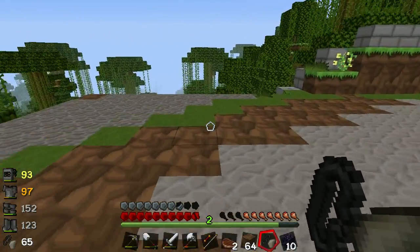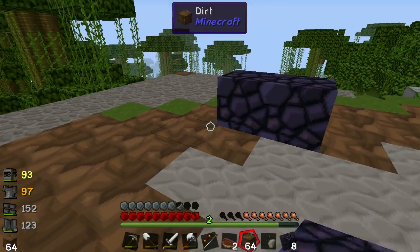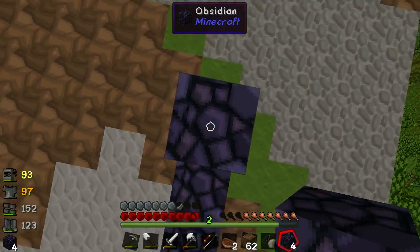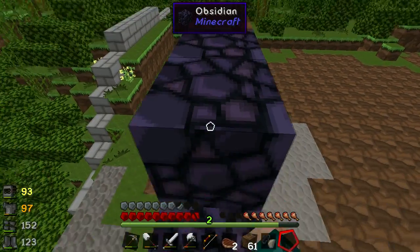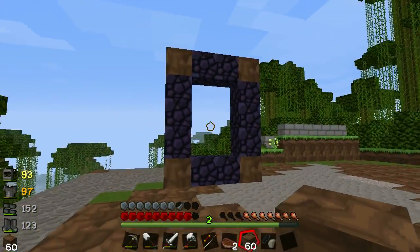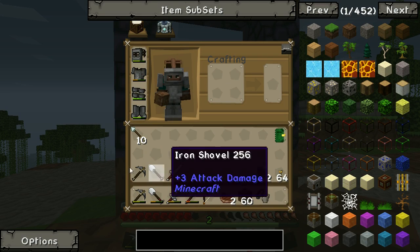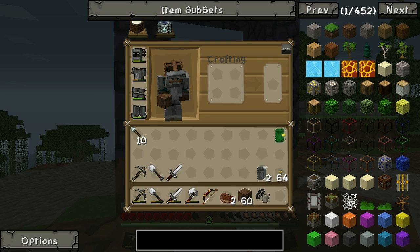Where do I want the nether portal? I'm thinking it certainly wants to be at the back, so it's going to go here. We can always tidy this up a little bit later. I have on me my armour which is a bit battered but okay, and a few spare tools. I like to take a bow and some arrows with me for ghast shooting.